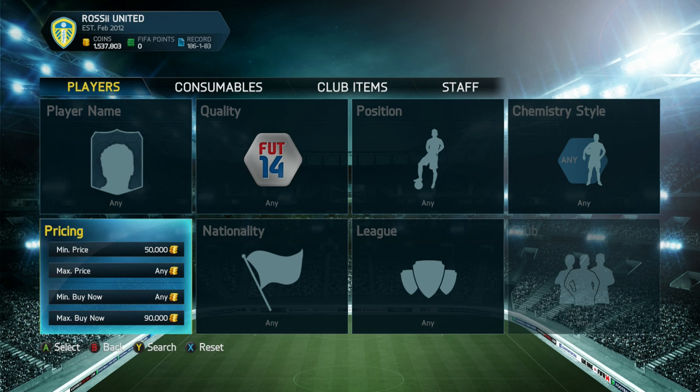Hello guys, MrRossi1990 here. This is episode 7 of the Random Hybrid. First things first, if you're looking for cheap Ultimate Team coins, go check out thefootshop.com — link will be in the description along with a discount code. You guys absolutely smashed the like button on the last episode, hitting well over 500 likes, which I really do appreciate. If we can get the same on this episode, that'll be absolutely awesome, so smash that like button right now.